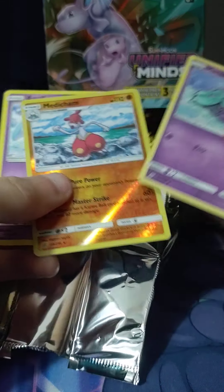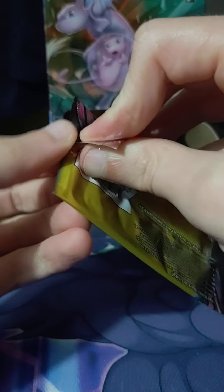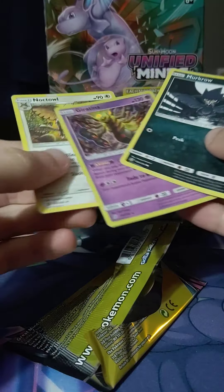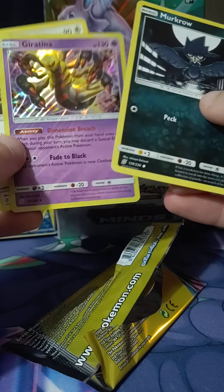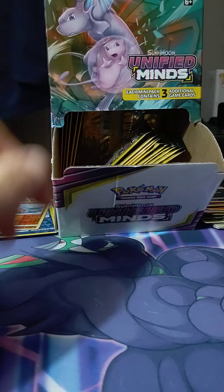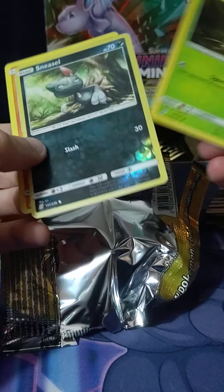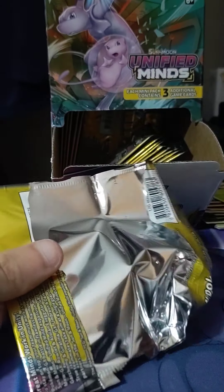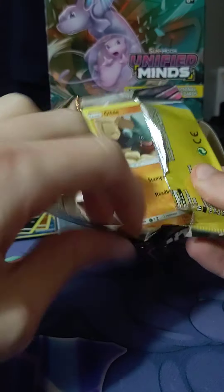I've watched other openings of people opening full boxes and they seem to get around like five pulls in a box — sometimes people get rainbows. Whoa, yo! This box is sick though — look at that, all reverse bleed, all hollow bleed. At least we got that. Oh, we need to get the Onix in this box. If we get a reverse Onix bleed — through the hollow even — now that would be insane for me.